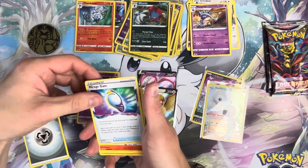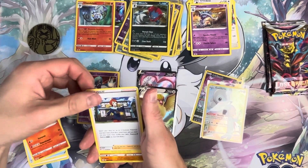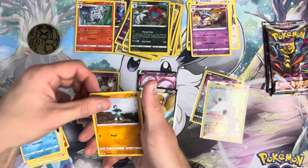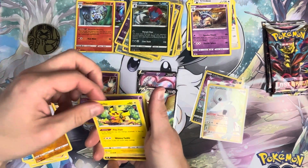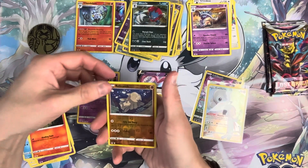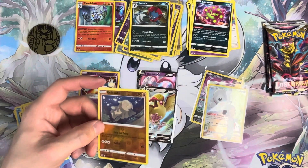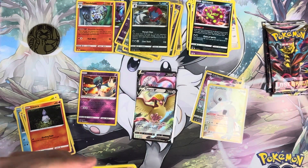Pack sixteen — got Steel Energy, Mirage Gate, Torchic, Ariseu, Snorunt, Machop, Pikachu, Jynx, Litwik, Relicanth, and Spiritomb. Two packs left, I'm done.